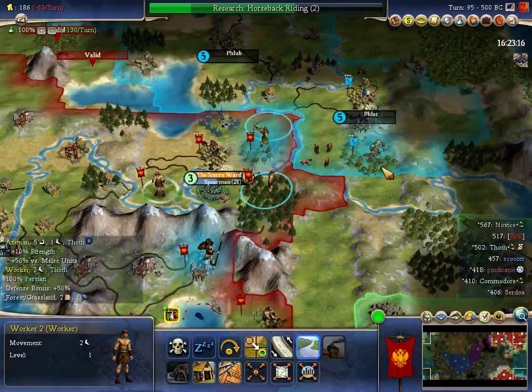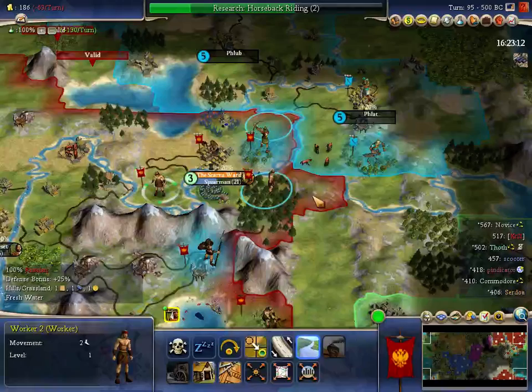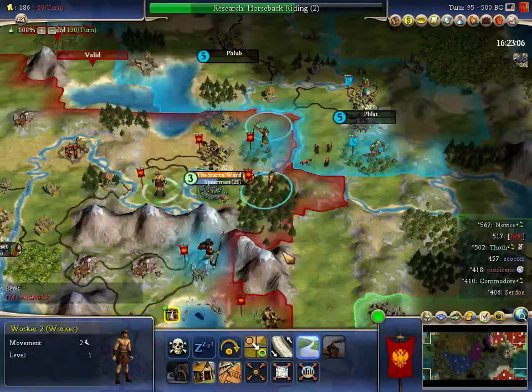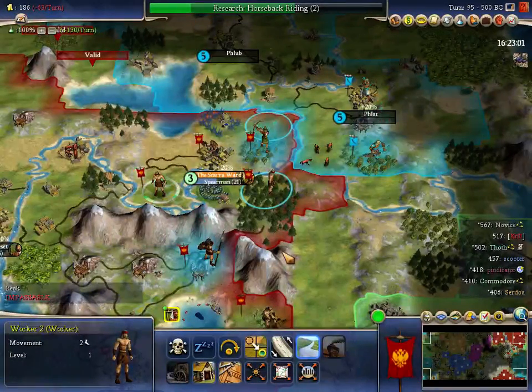A chariot is also an aggressive move on my part because it threatens the axe. I don't want to do that. It won't matter if borders pop and I take the horse either, because it's still a two-move. It'll still be a two-move ability to do that.